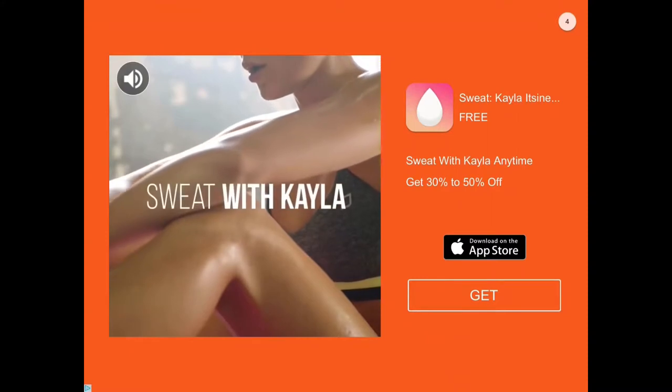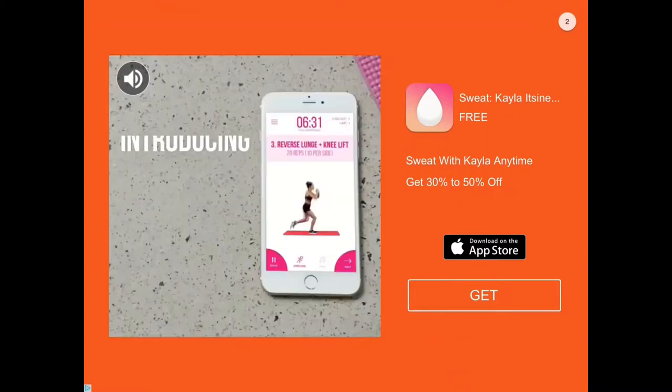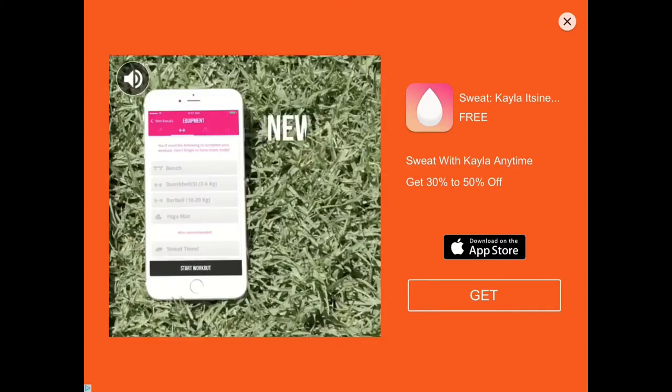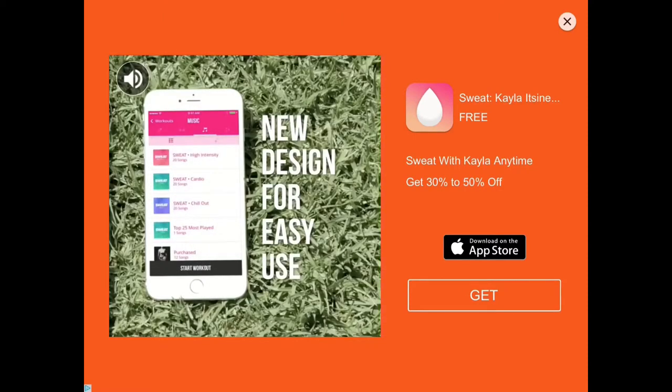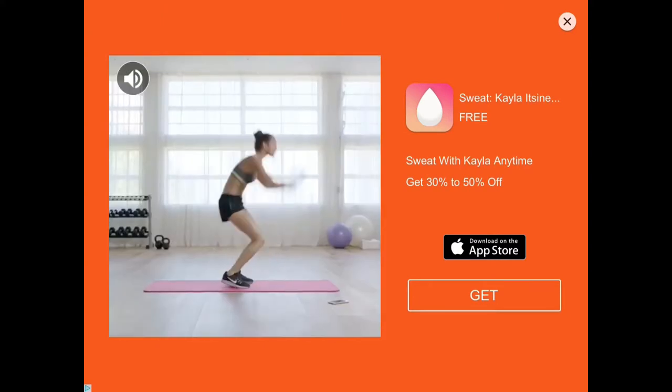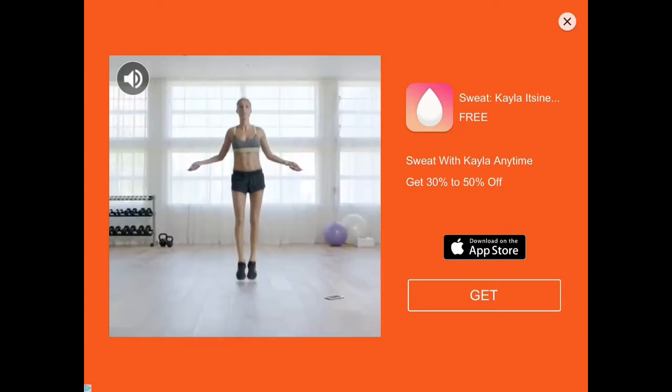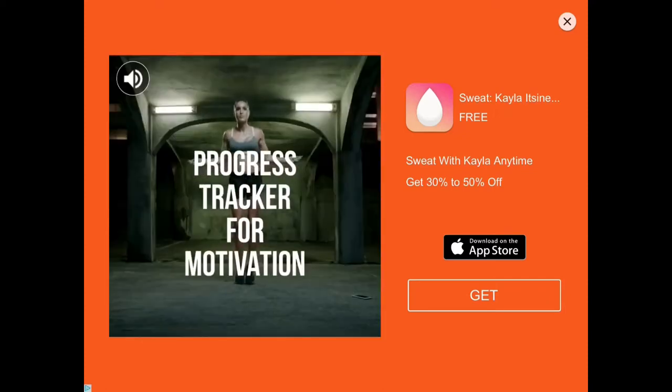There's the second ad — it's called Sweat with Kayla. If you want to exercise, I tried tapping the X but it just furiously taps. So yeah, if you're looking for an app that tracks your heartbeat and exercise time, there you go. Again, advertisement.